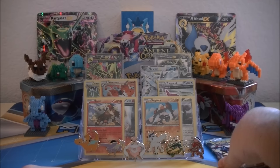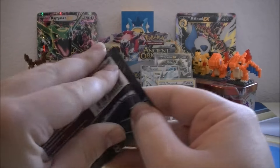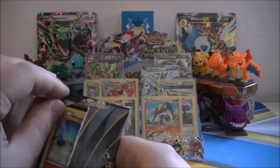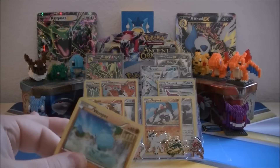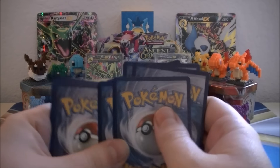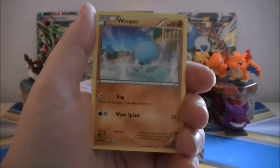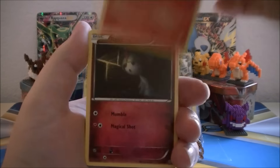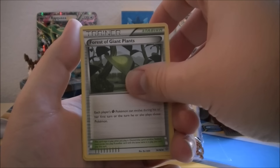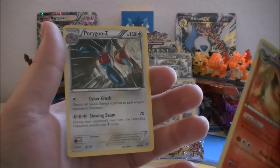Only one pack left — will the lucky dragon come through for us and let us finish strong with some last pack magic? I'm hoping. Last pack: Wooper, Golurk, Larvesta, Ralts, Baltoy Ancient Trait, Vaporeon, Gloom, Forest of Giant Plants. Flareon is the Reverse, and our Rare of the pack is a Porygon Z non-Holo Rare.